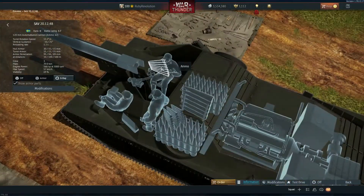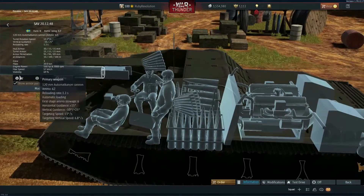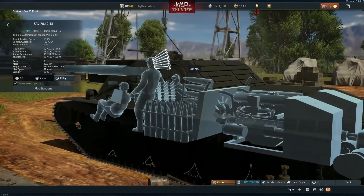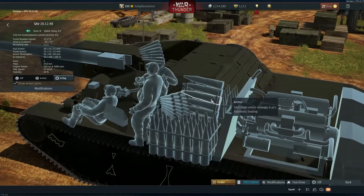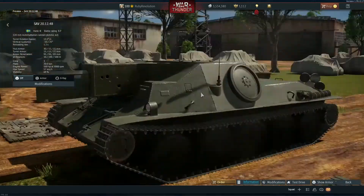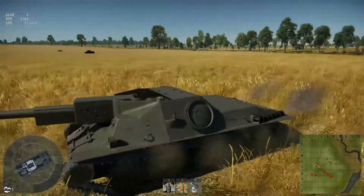Let's have a look at the x-ray. It's got a six-round autoloader. There's some ammunition up here that looks really weird — that can't be the right ammunition type. These are definitely the 120 mils though. What the heck is this ammo here? It doesn't have any machine gun on it either. That's really strange — it must be a bug with the dev server.